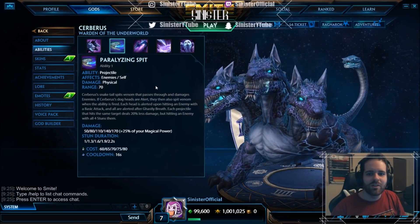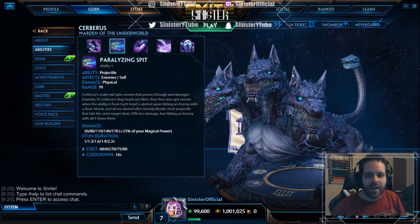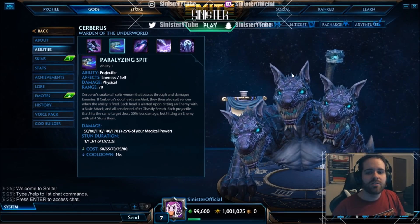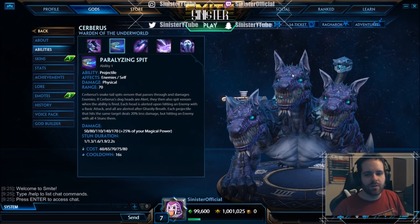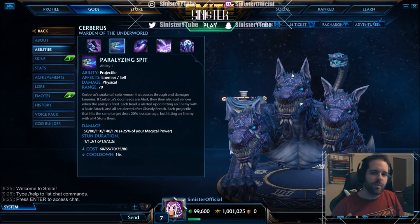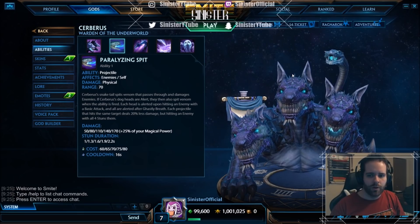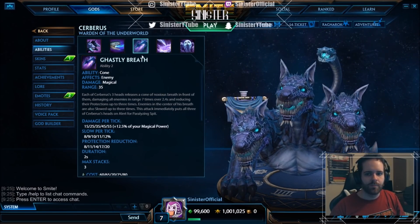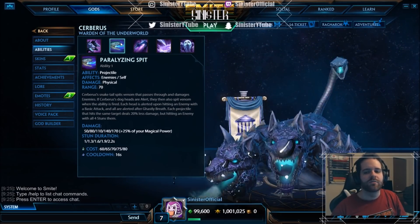His first ability is a projectile with a range of 50. Cerberus's snake tail spits venom that passes through and damages enemies - that's your lane clear. If Cerberus's dog heads are on alert, they also spit venom when the ability fires. To make heads alert, you basic attack - each basic attack alerts one head. Alternatively, casting ability two makes all three heads alert instantly, so you can chain two into one for the full effect.